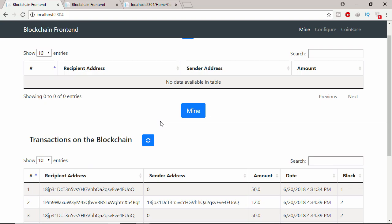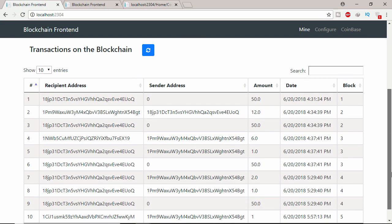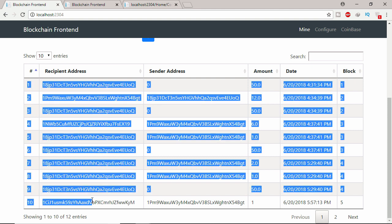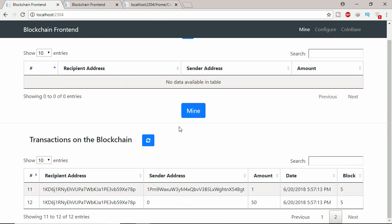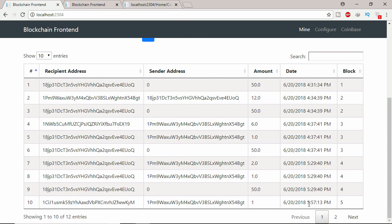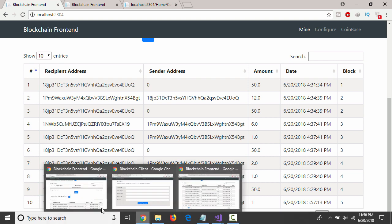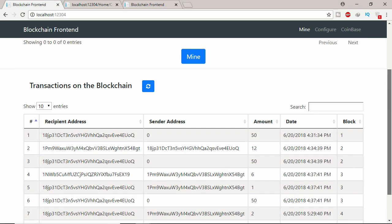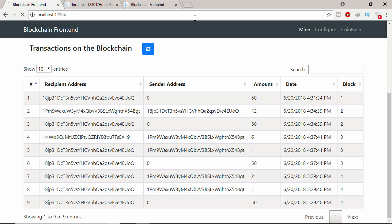Coinbase — this will go to the first block, and it will verify and prove that this second miner's blockchain is the winner. You can see there are 12 entries. Let's go to the first miner now. If I click this button, let's refresh this page — here you can see nine entries.